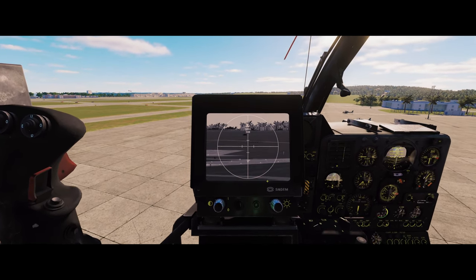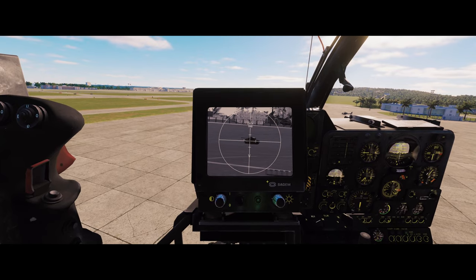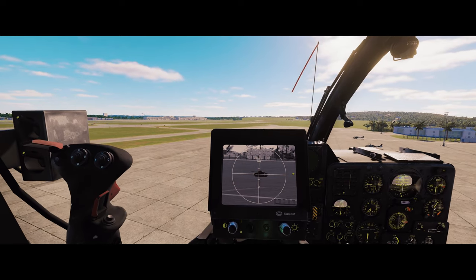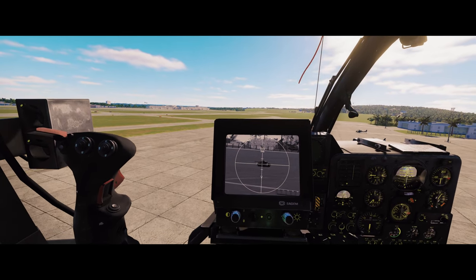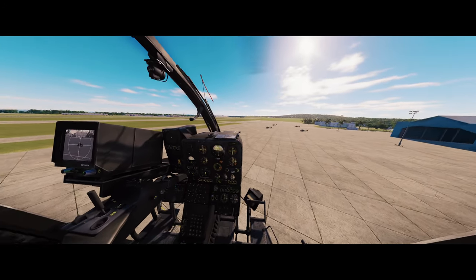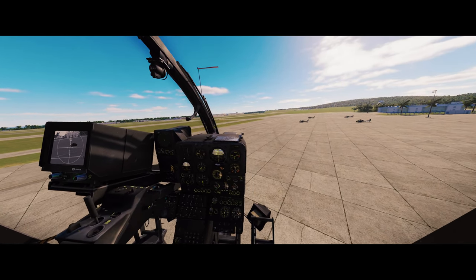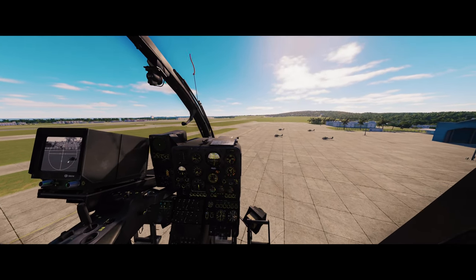Look at our target right there — our beautiful pain-in-the-ass tank. There we go, so our lase — let's see if we can fire. Lase is on, you can see two, three, seven, four. Trying to hit the fire and nothing happens. So what we're gonna do is release our hover, go a little bit closer, and you should see once we get closer — you see the rectangle.